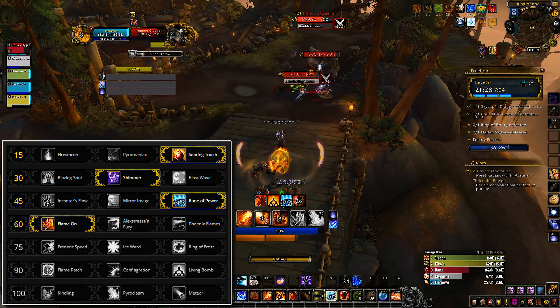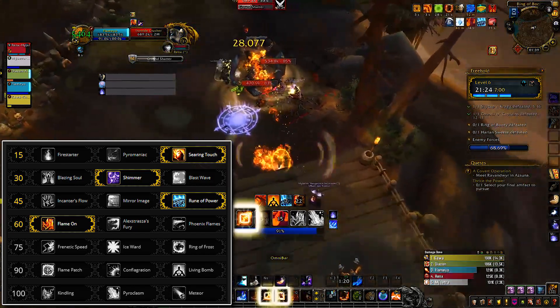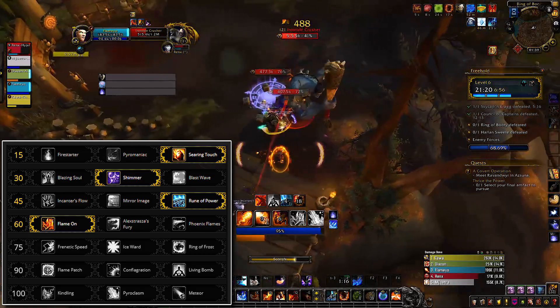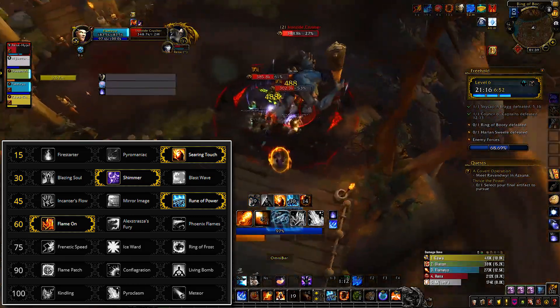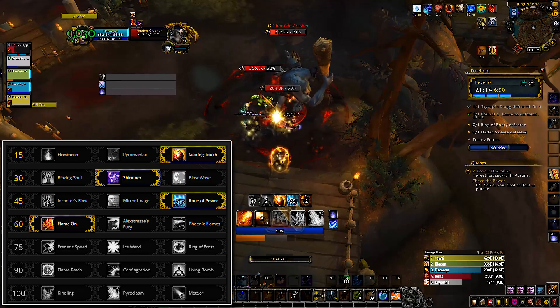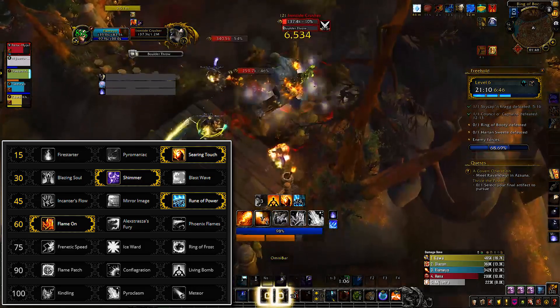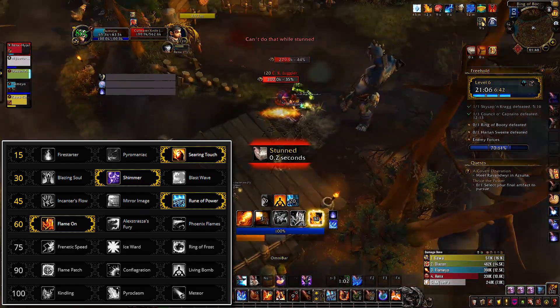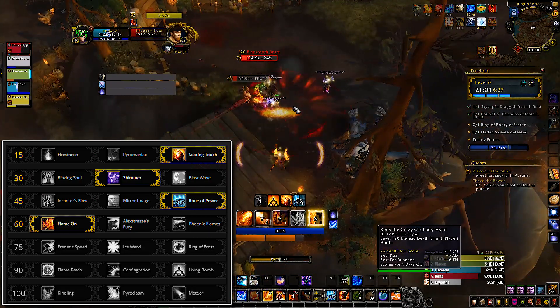Phoenix Flames cannot be cast during another cast, meaning you can find yourself in a situation where your Fireball is about to hit the target and you are in your second Fireball cast. If the first one crits, you need to wait until the second one is done casting before casting Phoenix Flames. And if the second one does not crit, you lose the Heating Up buff. This is purely for the purpose of comparing Phoenix Flames with Fire Blast as crit proc generators, which Phoenix Flames is not.